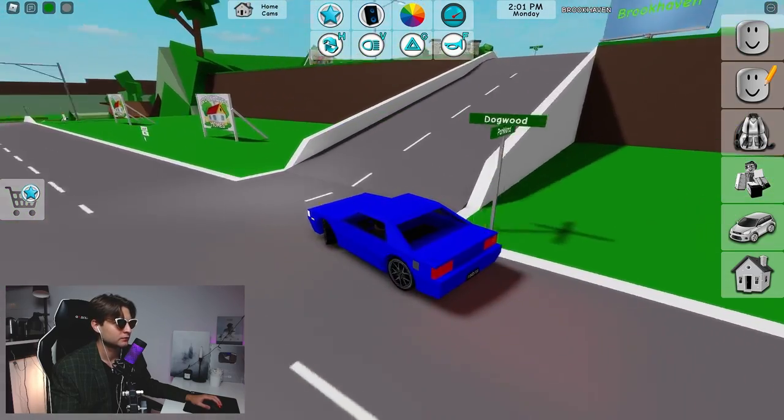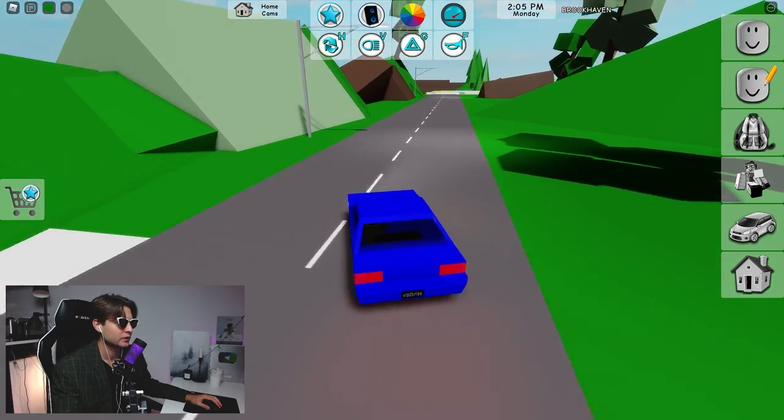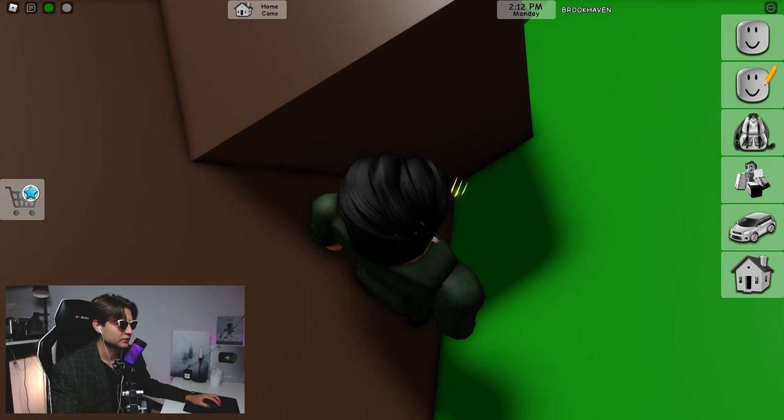Now we need to find two more crystals. Go to this location, turn right near the church, and here on this brown object — maybe it's dirt, I'm not sure — we have another crystal. Let's grab it.